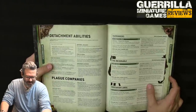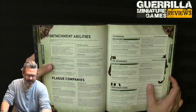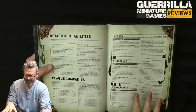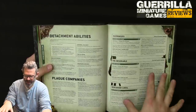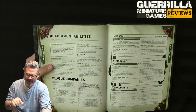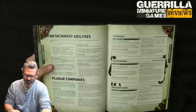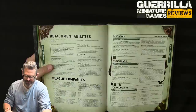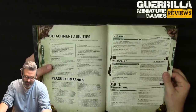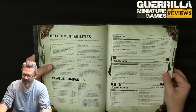If you're battle-forged you pick a plague company for your Death Guard detachment. Your warlord in that detachment must take the trait for that plague company. You get an additional stratagem per company, a relic that must be given out first, and if your army is led by Mortarion or a Death Guard warlord you can take the company relic.